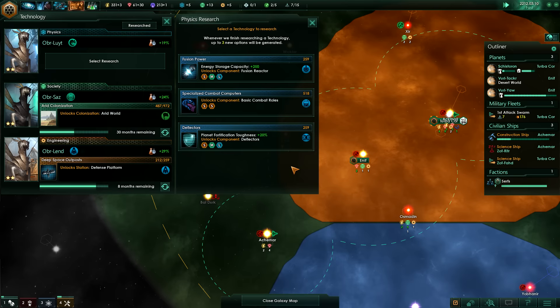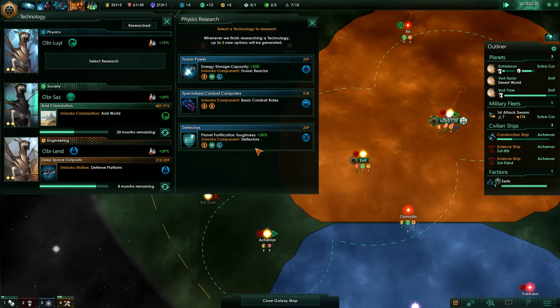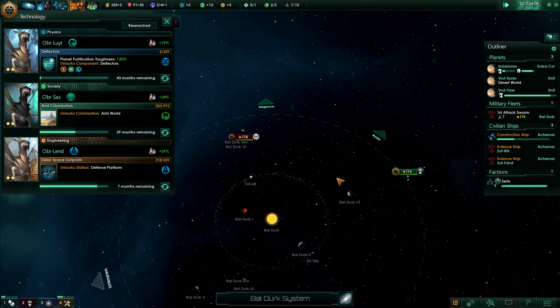One of our technologies was complete - now we get increased research speed across the board. And we are going to go for deflectors, which will unlock deflectors for our ships.